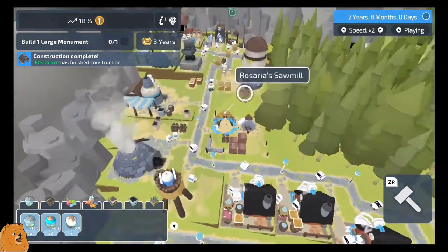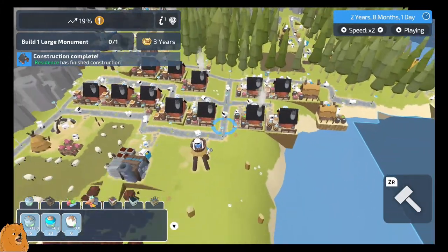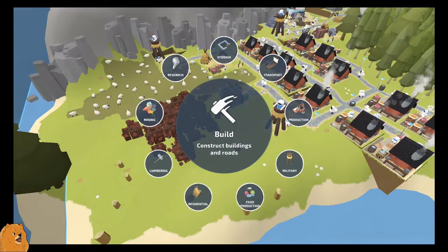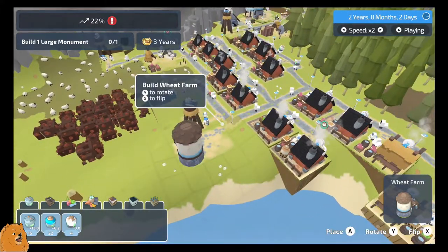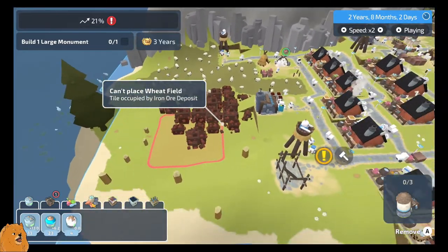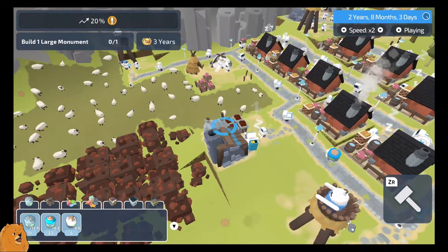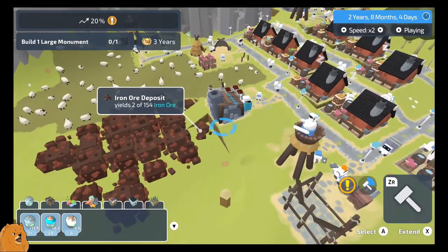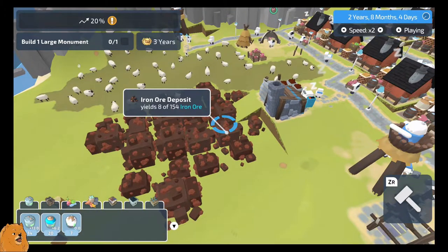Those houses are built. Bread is going to become an issue now - we've got too many level three energy users and not enough wheat farms. I don't know if we can get a wheat farm in there though. We can try. They are pretty big - wow, we can't get a wheat farm in at all. I need you to take this one out, literally take that one out first, so we can have at least one area for a wheat farm.